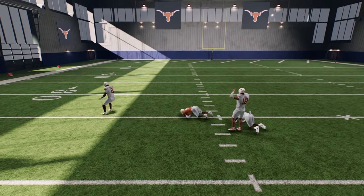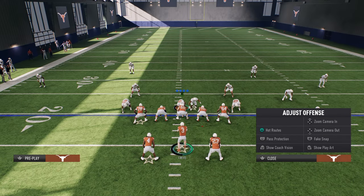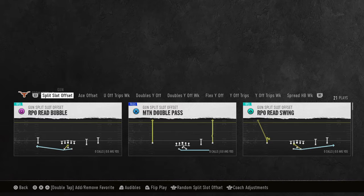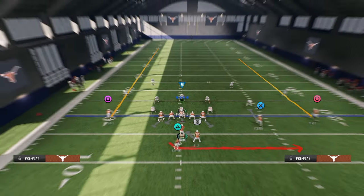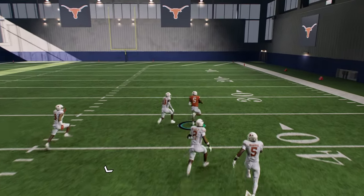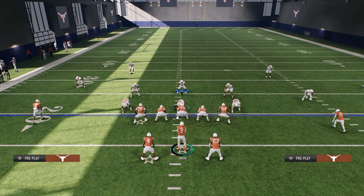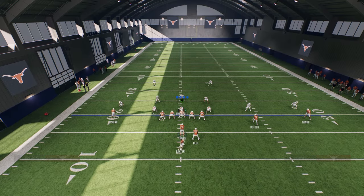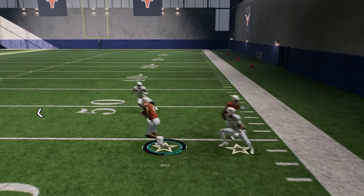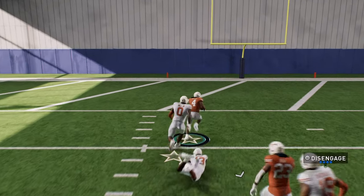All these plays are designed to manipulate everything the defense can do. Ultimately the best play in the formation - the reason you call this formation - is the motion double pass, because every zone is going to blitz. At least once a game you're going to hit this. You don't have to call it every play. And again, if they run man, the defense is going to freeze - just trust that they're going to freeze. This is like a 30-yard run with a juke back cross - this play in general is just insane.